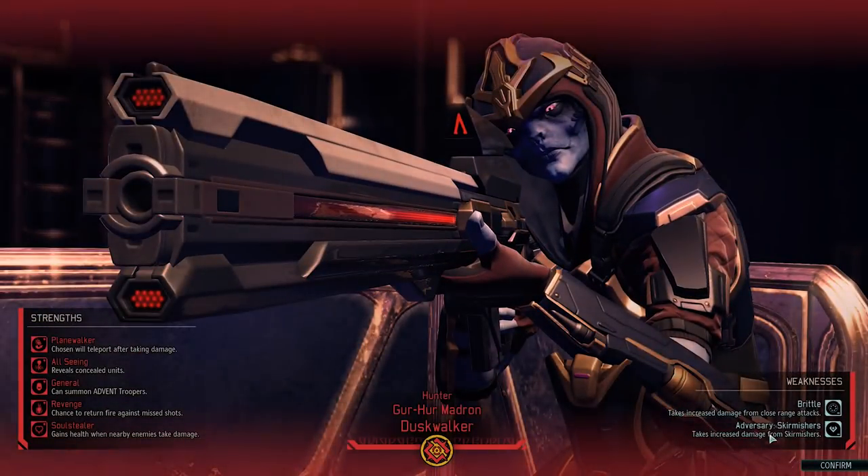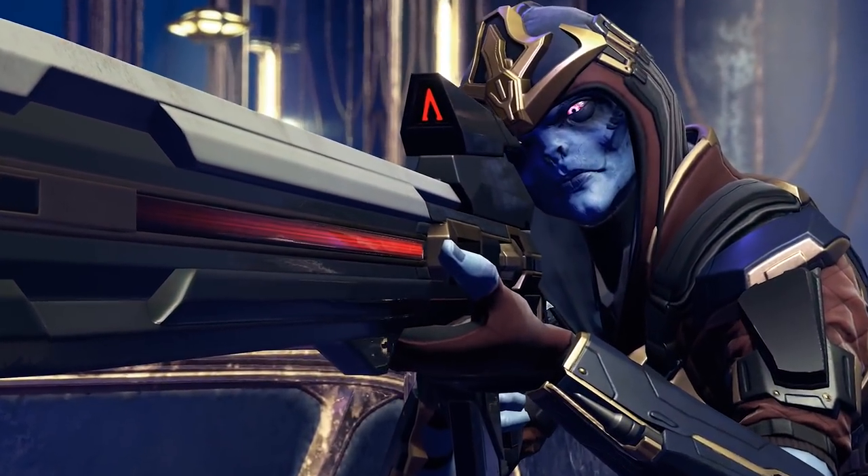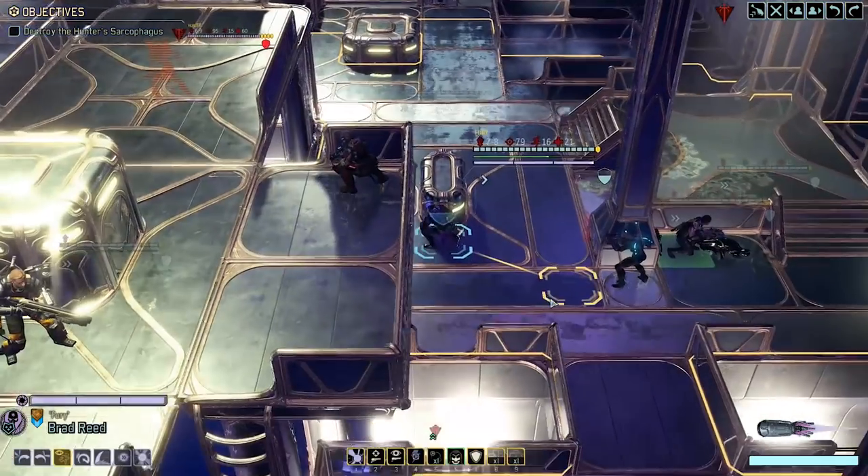He's weak to skirmishers and also takes increased damage from close range attacks — not just melee, anything within a few tiles. He can summon Advent troopers, he can reveal concealed units, he will teleport after taking damage — that's probably the most annoying part. He has a chance to return fire against missed shots, and his rifle does a lot of damage. He also gains health when nearby enemies take damage.